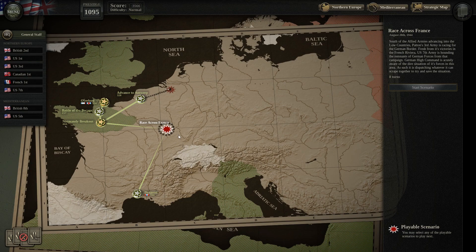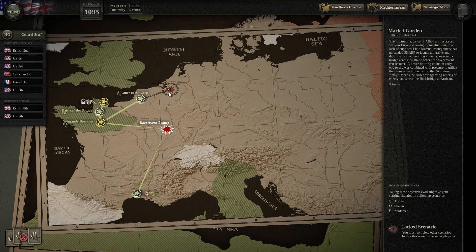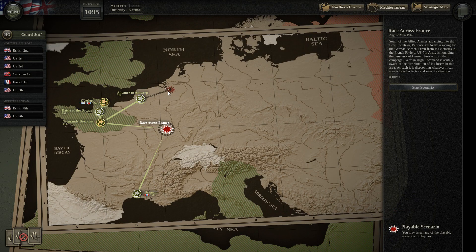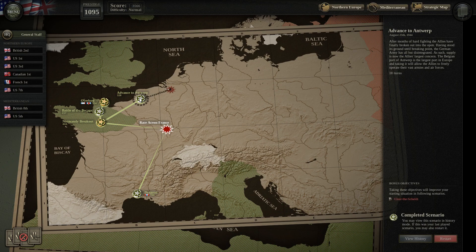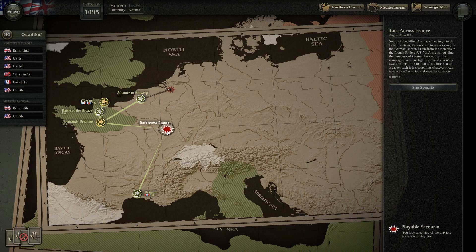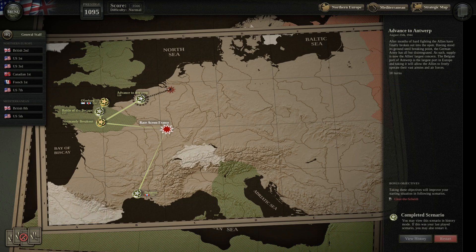So basically now it's the Race Across France mission, and probably after that is Market Garden — interesting. Two Mediterranean campaigns are over now. This was August 1944 — Market Garden was on the 17th of September. And here we have August 28th Race Across France — Patton's Third Army racing for the German border. This would be all for the Advance on Antwerp mission. Thank you very much for watching and have a great day.